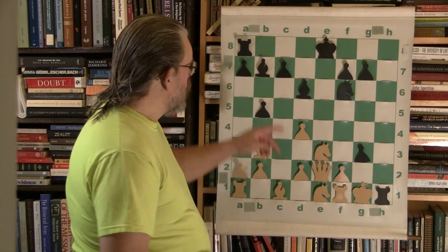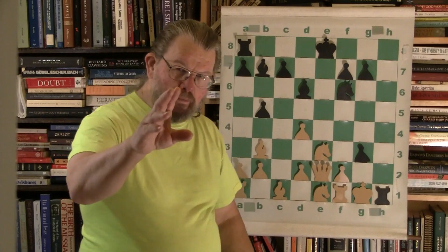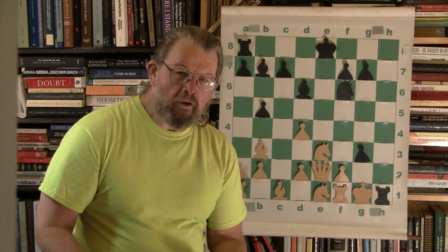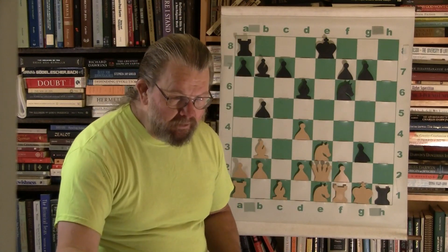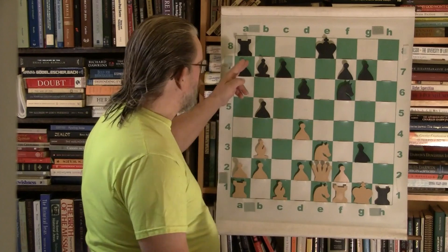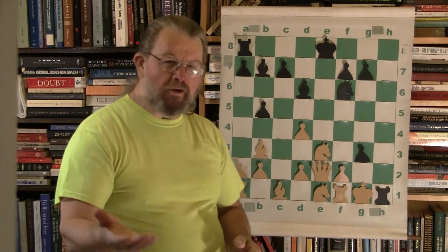Now you have a fabulous coordination of two pieces, not just one — the queen. And so the sacrifice gave you, ironically, paradoxically — the sacrifice of losing so much power in the material gives us greater power in the cooperation of a larger number of pieces. And so you can win the game.